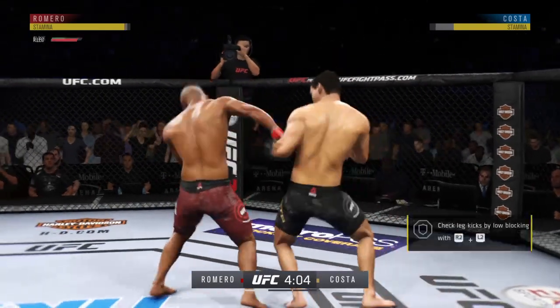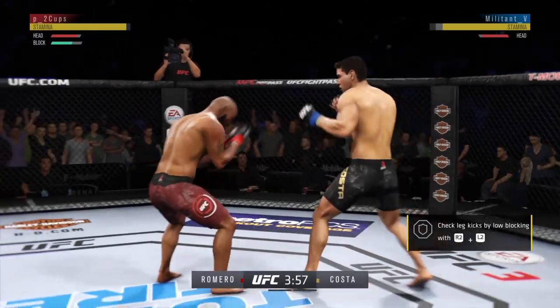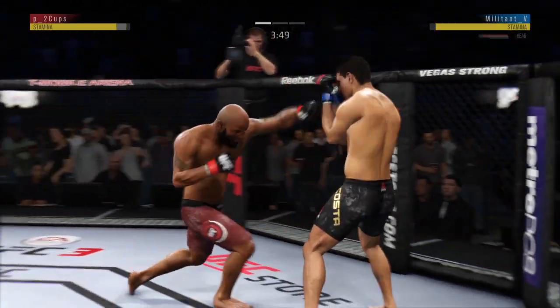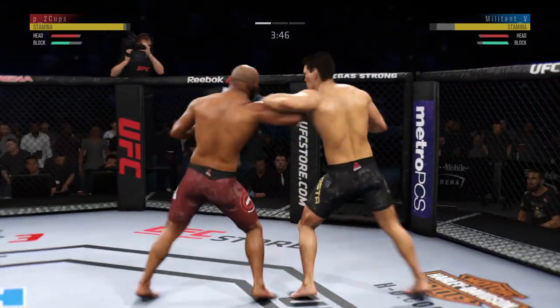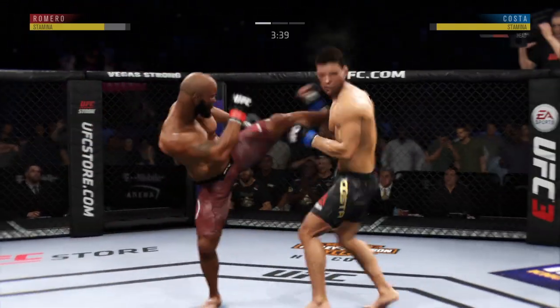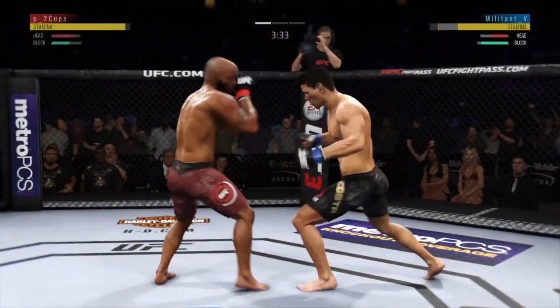There's the leg kick, that one checked by Costa. Well, he left his head open there, cracked with that jab. He was almost moving into it. So let's see if he can switch up the footwork and make the requisite adjustments. Hit him hard with that hook — a true hook shot. Now we'll see if he can follow it up.